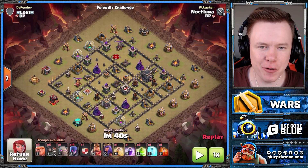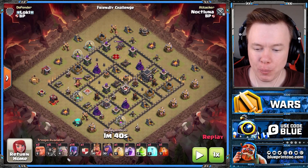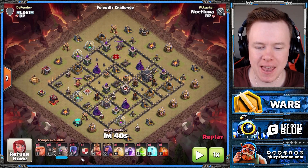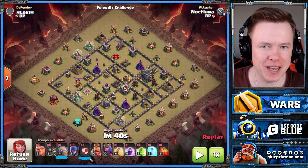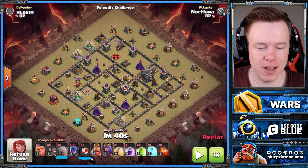Let's start with Town Hall 9 and it has to be Mass Witches. This army is insane. To do it, you're going to bring two golems — one in your regular camp and one in the CC, so you get that higher level golem. Four team witches, a couple of giants and wall breakers, and you can see the spells there.